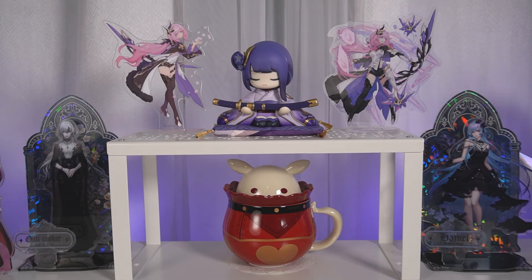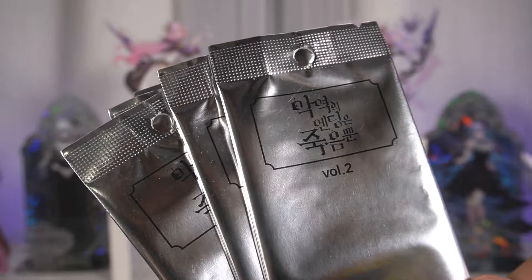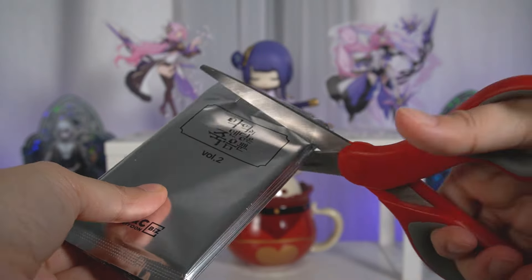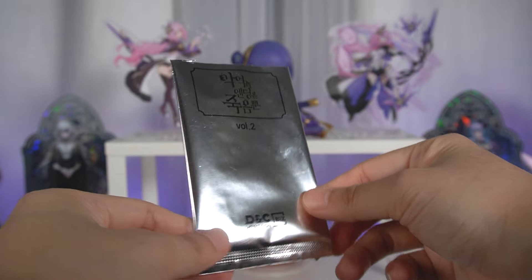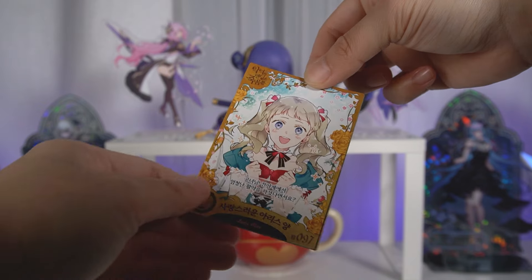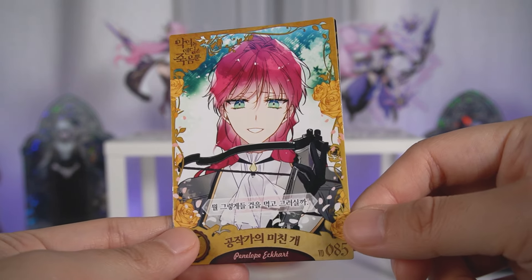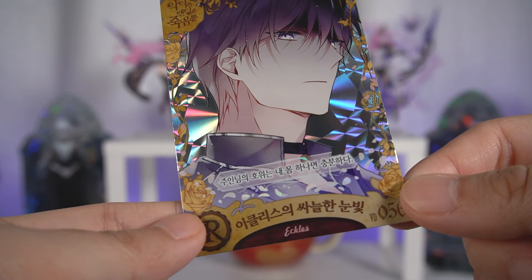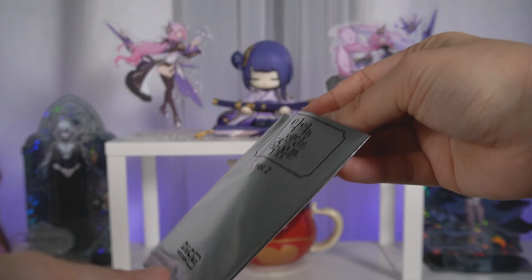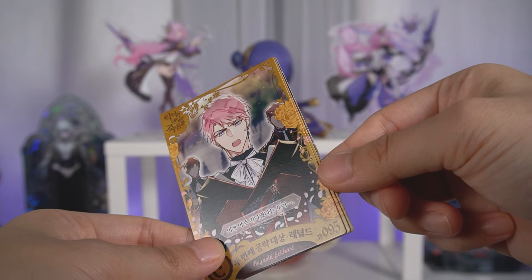Next up we have five packs of cards from the same series, volume two. I don't actually know what any of the cards look like — they didn't have any samples, but I know it's going to look gorgeous anyway because the art is gorgeous. First pack — there's a shiny one at the back, and there are three cards per pack. We got Penelope, the main character, and then we got Eccles. He's one of the love interests but I'm not that big a fan of him. Second pack — I see another foil.